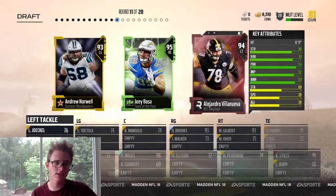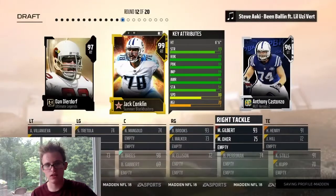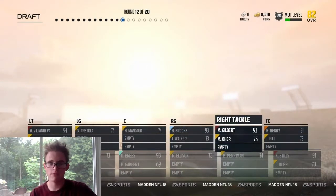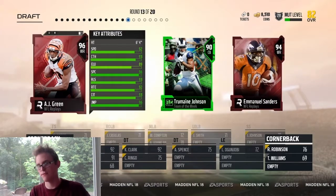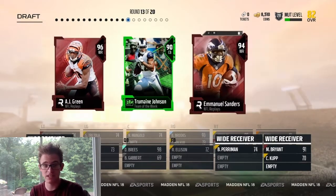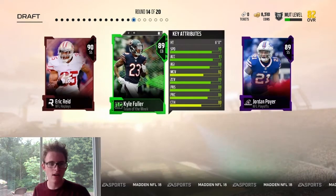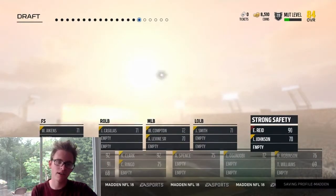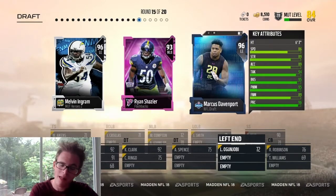Anyways guys, this squad is pretty good so far. We're going to pick up a left tackle. This team is looking good — here we're going to get a 99 overall Jack Conklin. We'll just move whoever's at right tackle over to somewhere else. If we're doing an offensive draft, might as well get a stacked offensive line. Then we're going to pick up AJ Green. On this one we get all defensive guys, I'll just pick up Eric Green. I should have gone a little higher overall — I don't know why I didn't, so I want to apologize for that.